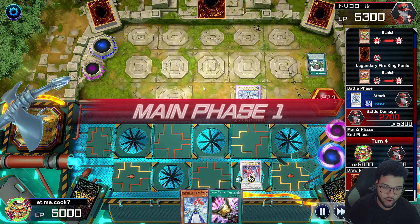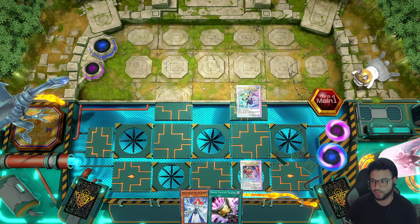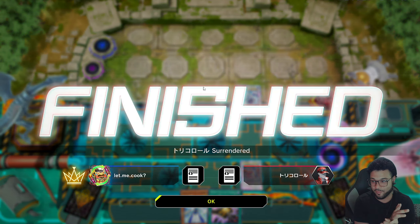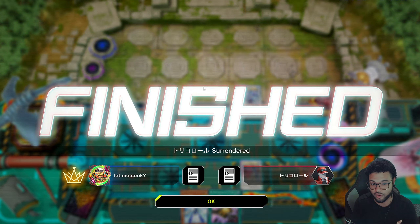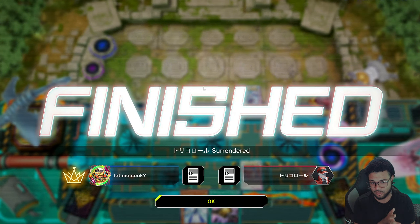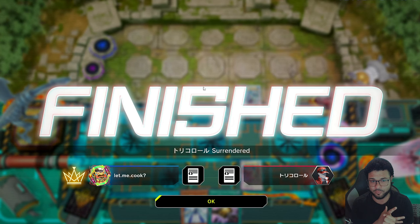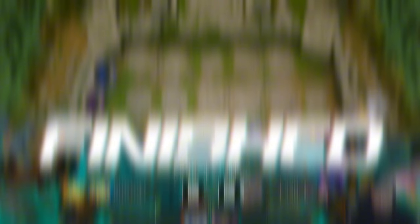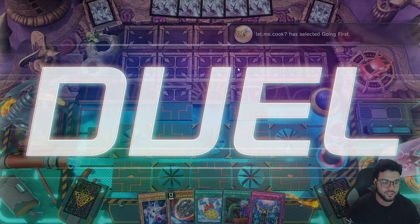We slap for 2700 and hit their face. They draw a card and have nothing — we legitimately got rid of their most important cards: Flamebird is gone, Garunix is gone, and the opponent is gone. On to replay four.